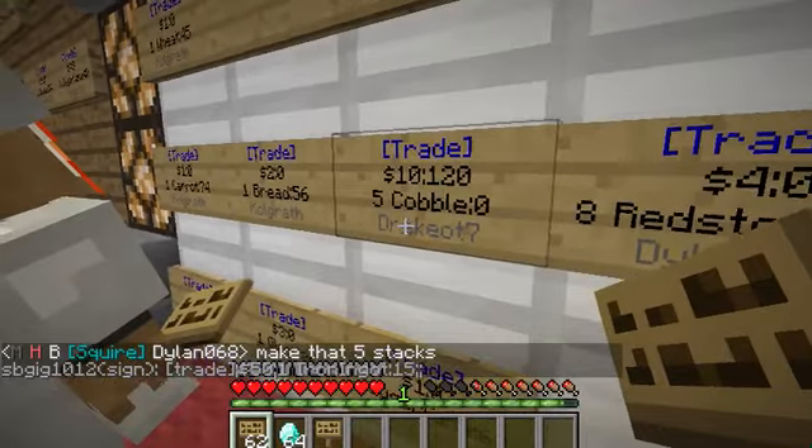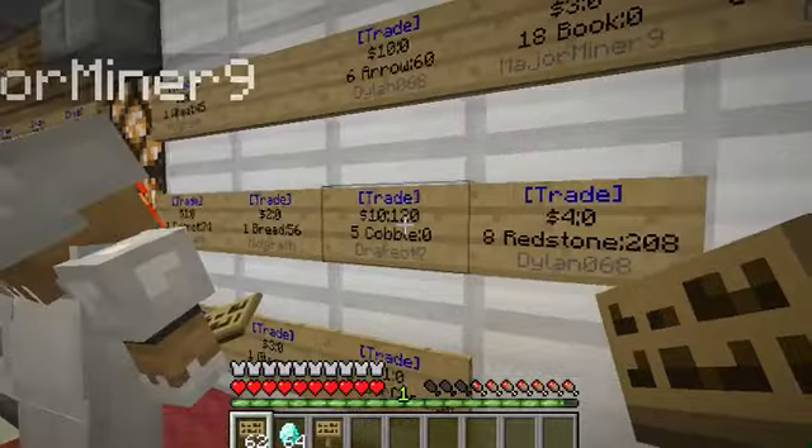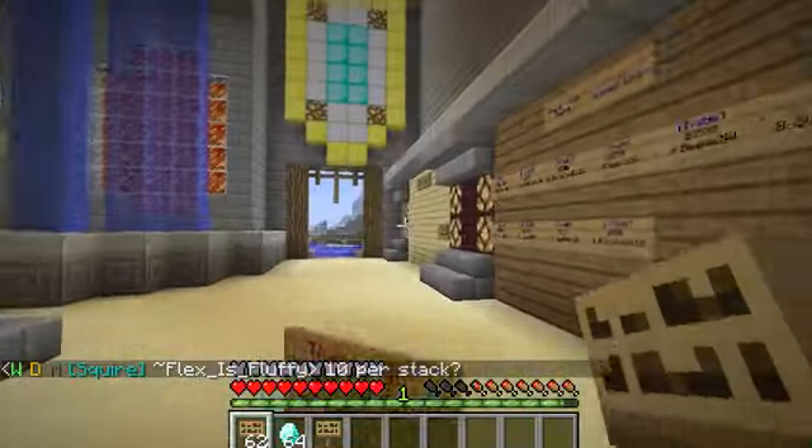That means the seller — Drake yet seven, whose name is at the bottom — has $120 waiting to be collected. The colon zero means he's sold out. Someone bought all of his cobblestone and he's got $120 waiting for him.